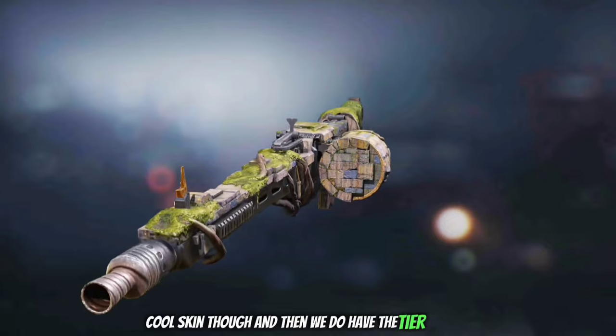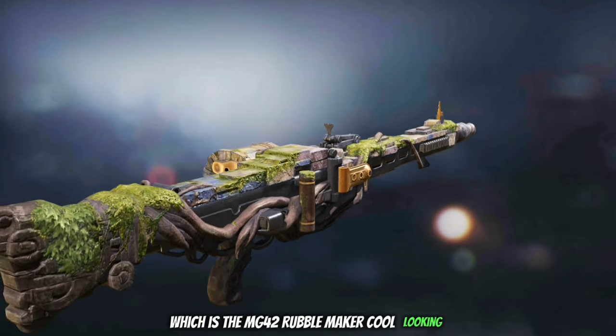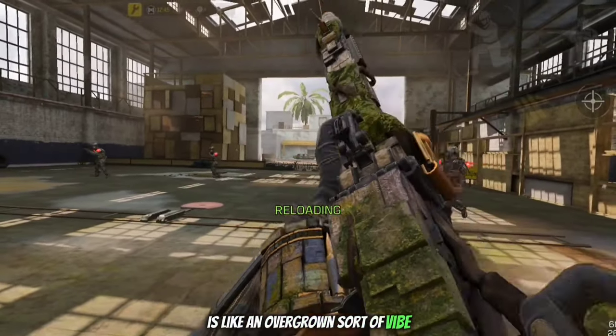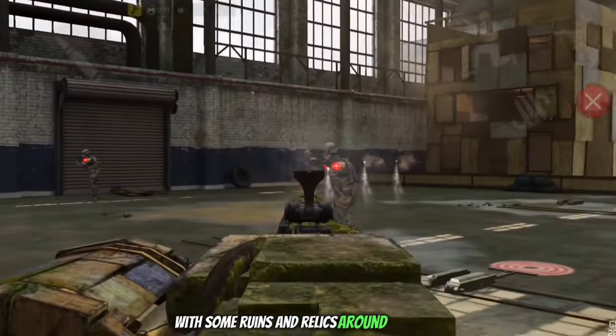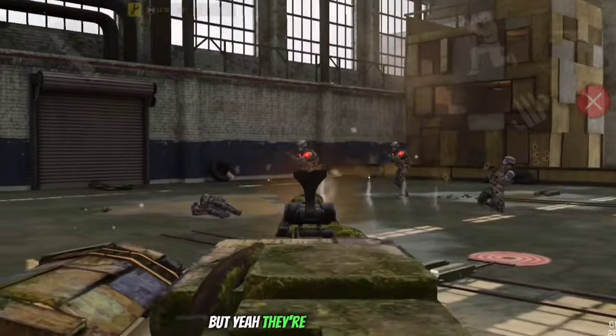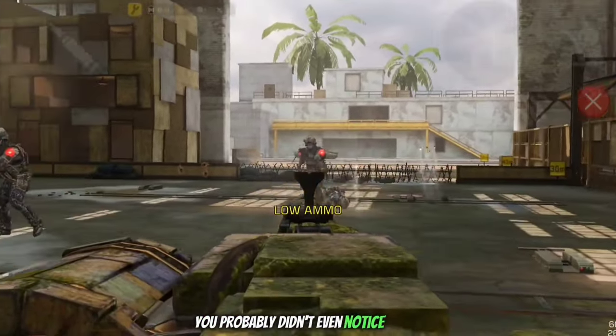Then we have the tier 50 skin which is the MG42 Rubble Maker — cool looking, almost abandoned, with moss growing everywhere. It's an overgrown sort of vibe with some ruins and relics around the place. In the previous video I said it had base sights, but they're actually custom — it's just so subtle you probably didn't even notice.